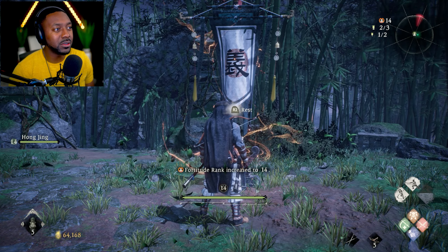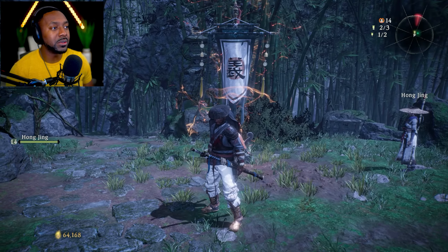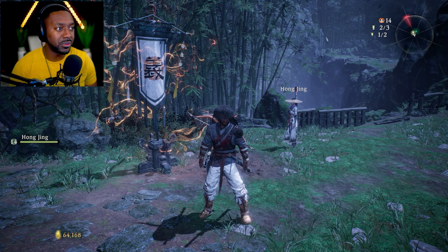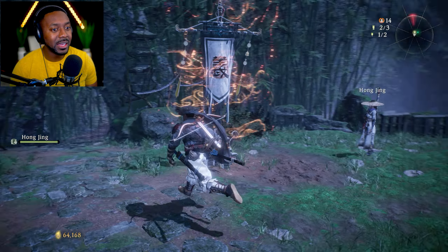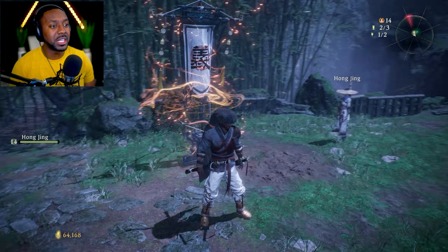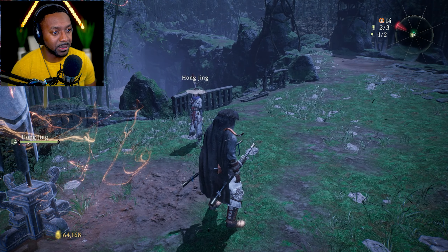Whenever you get the larger rest point, your level goes up by two. When you get the smaller one, it goes up by one. This also gives you an indication of how far through the map you are — if you've found two or three, you're about two-thirds of the way through. These are important because they're safe points and they decrease the damage enemies do to you. Rule of thumb: try to get all of them on the map, because it'll help you with the boss at the end.